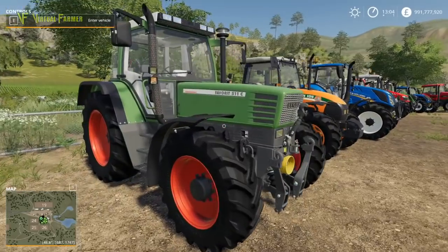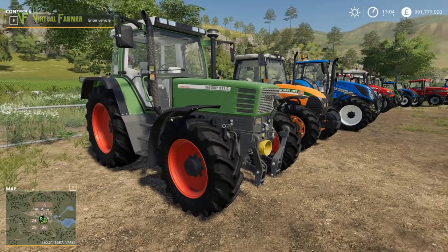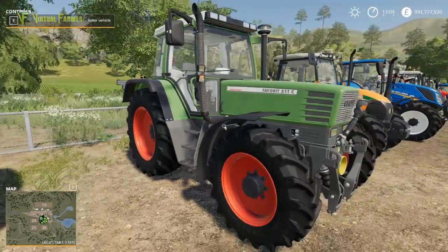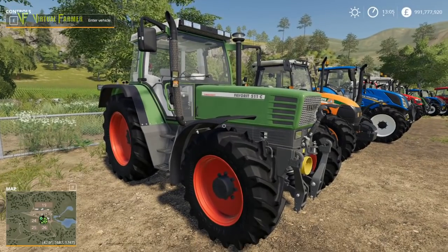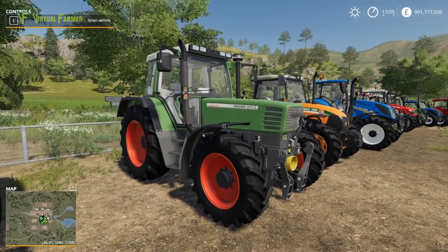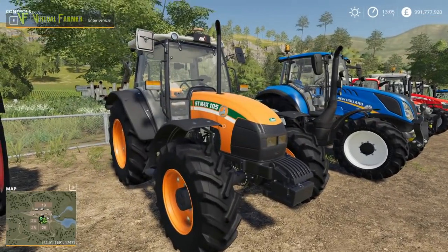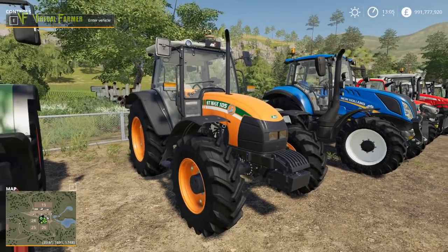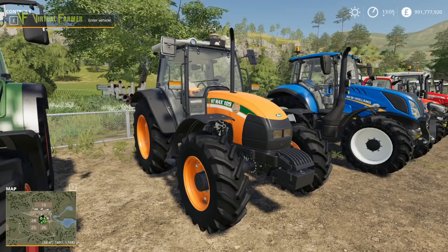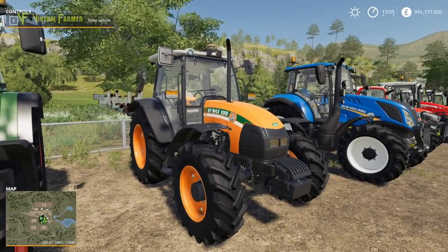Next up we have another classic tractor, the Fendt Favorit 500. This is a classic tractor and is also new to Farming Simulator with FS 19. Next up is the Stara ST Max 105, which was introduced in the Farming Simulator 17 Platinum Edition and makes its way to Farming Simulator 19 from there.